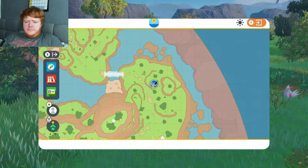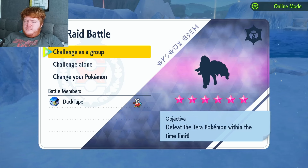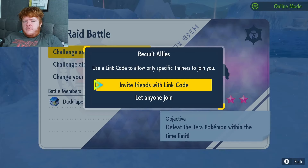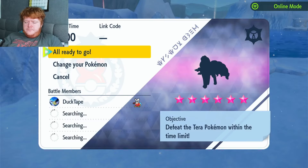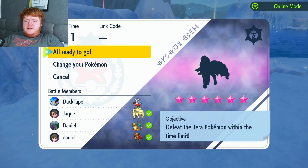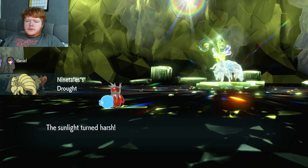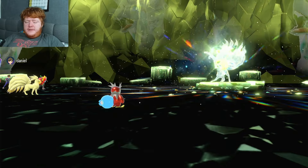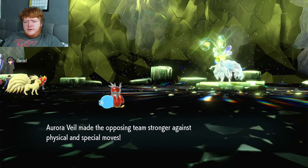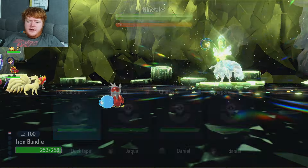We found a random raid - an Alolan Ninetales, which has Snow Warning, the ability that makes it snow for five turns. So both teams will have Aurora Veil available after I use it. We'll let anyone join and wait for three other players. We ended up with a Charizard, a fire-type Ogrepon, and a regular Ninetales. It's kind of funny how normal Ninetales will just destroy Alolan Ninetales here. Ninetales' Drought activates, then Alolan Ninetales' Snow Warning activates, switching it to snow.